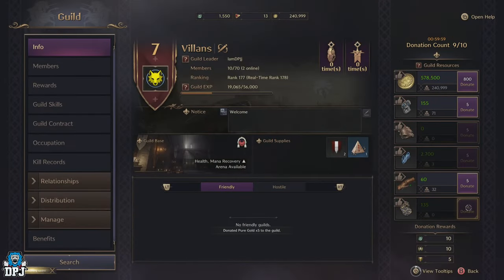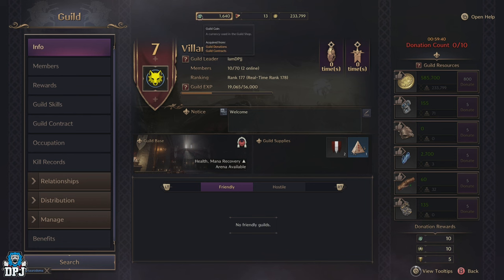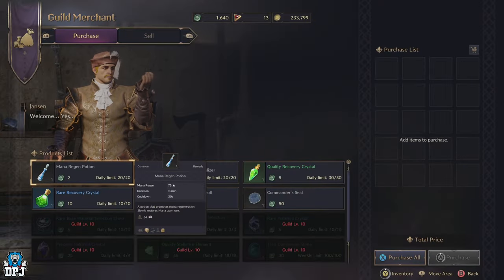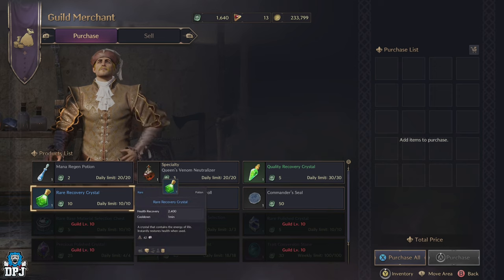Next up we have Guild Coins. Guild Coins are a currency you can only obtain once you are in a guild. There are two ways of getting them: the first is by donating to the guild, whether that be Solent or materials. The other way is by participating in dynamic events. Guild Coins can then be used within the guild merchants to purchase things like mana and health potions.